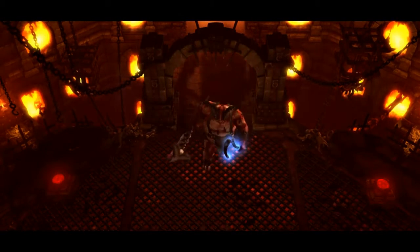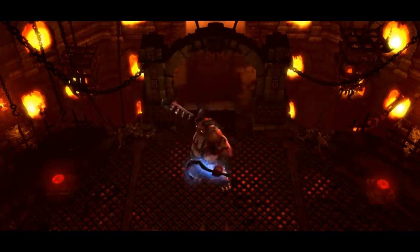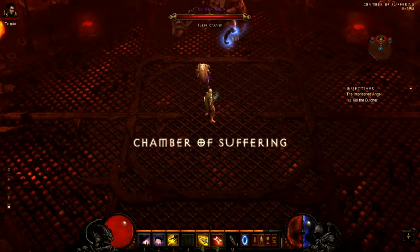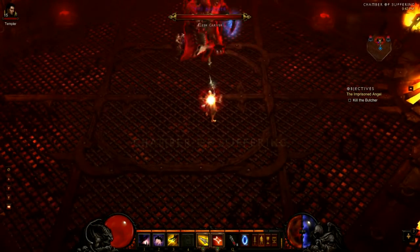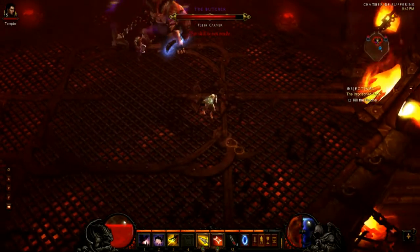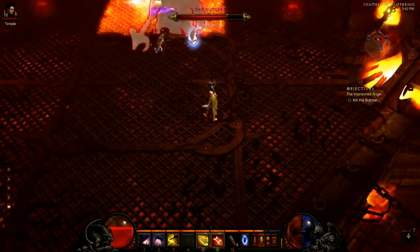The first ability is really not a Butcher ability but an ability of the arena itself, where fire spawns from the grates beneath you. It has a really slow startup animation so you can easily avoid it, but if you do get trapped in it you can use Smoke Screen or Vault to get out pretty easily. If you get trapped it's going to deal a lot of damage per second, so you want to get out of there as quickly as possible.